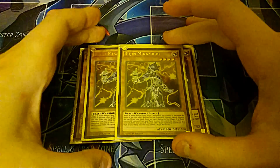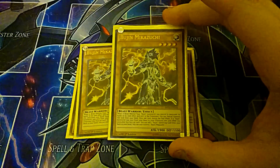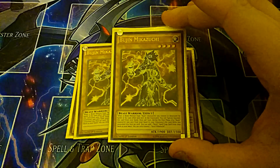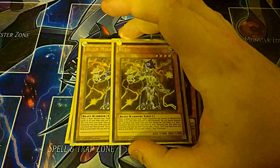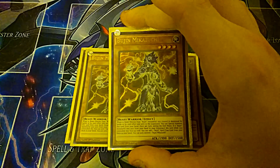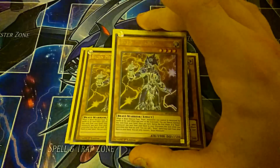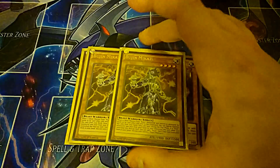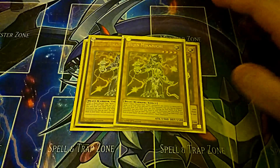Then I played two copies of Bujin Mikazuchi. He combos very well with Yamato. His effect is that when a Bujin monster you control is destroyed by battle or by card effect and sent to the graveyard, you can Special Summon this card from your hand - so kind of all of them have a Special Summon effect except for Yamato. His second effect, when he's on the field, is once per turn during your end phase, if a Bujin monster is banished from your graveyard, you can add one Bujin Spell/Trap card - but you only play Bujin Carnation in this deck, so you're pretty much only limited to getting Bujin Carnation.